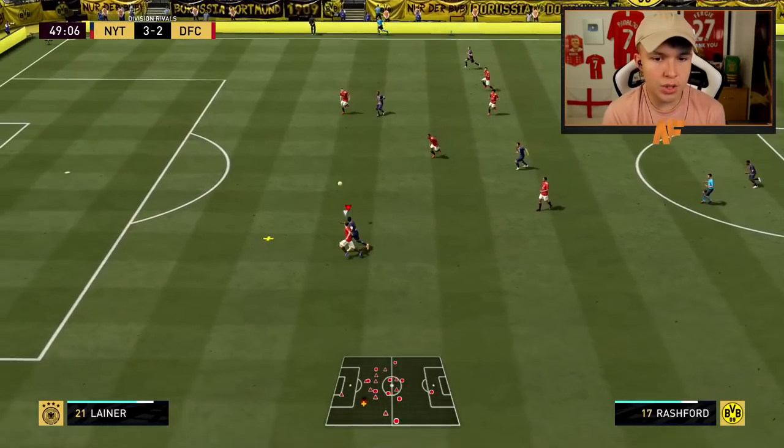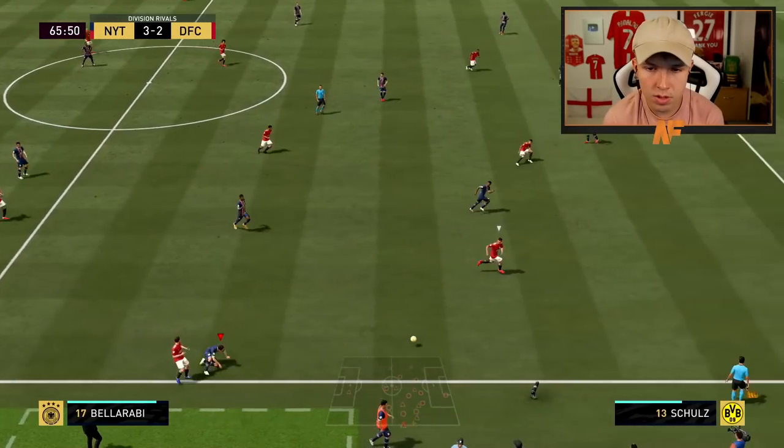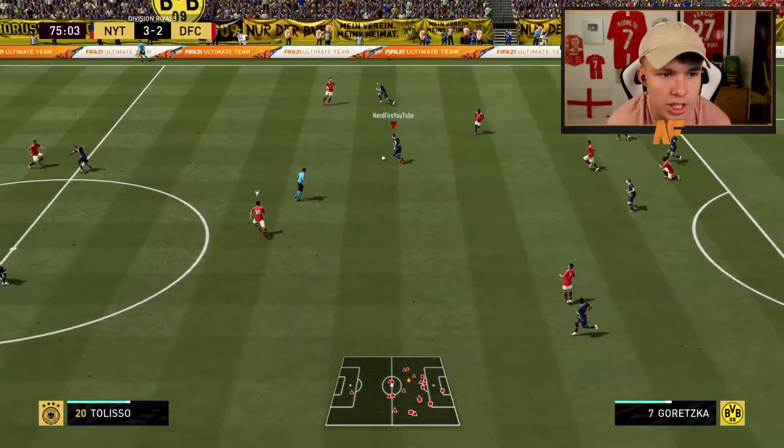An action-packed first half — not the greatest defending on my part but three chip goals scored very nicely. Into the second half — Rashford breaks forward, heavy touch, Van Dijk puts a foot in, Wan-Bissaka good covering, Klostermann with a great challenge! Then my PlayStation had an issue and we got disconnected. We were winning, but I think we showed enough that this team is insane — chip goals are great, Cantona is incredible, Martial and Klostermann are fantastic.